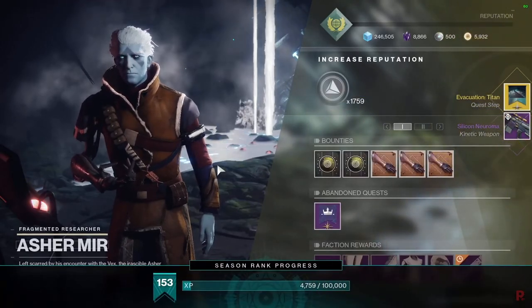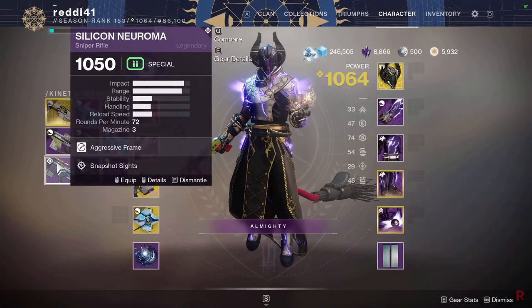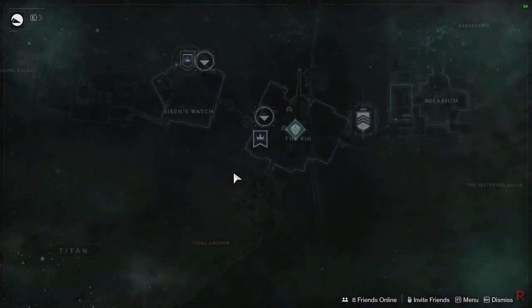The next step we get is to go to Titan and talk to Sloane. So we head over there now — Evacuation Titan. Sloane will give us her quest steps.